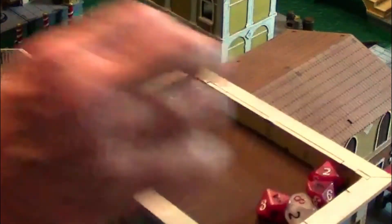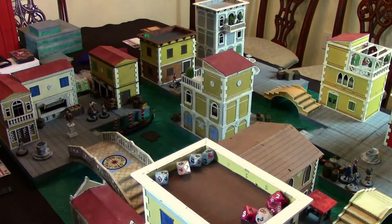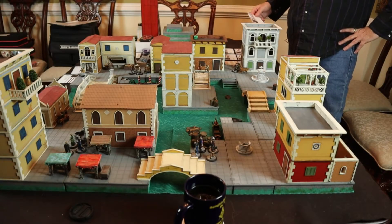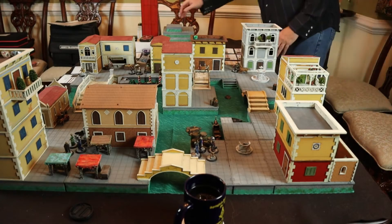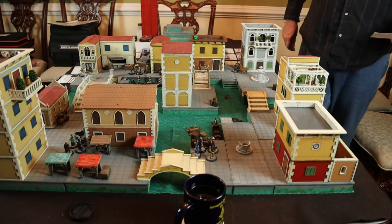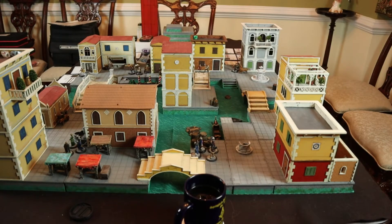Two aces for the nobles, so they're going to start first. We have to determine who we're going to activate. The game is going to alternate back and forth, one figure at a time, like most modern games. I'm going to go ahead and activate one of the Barnabadi.